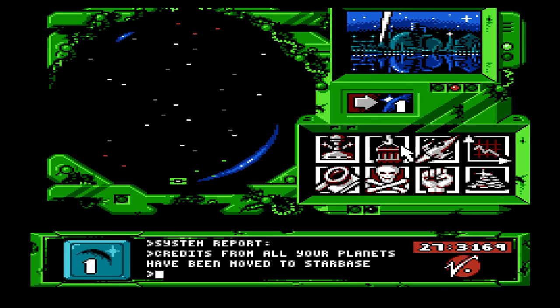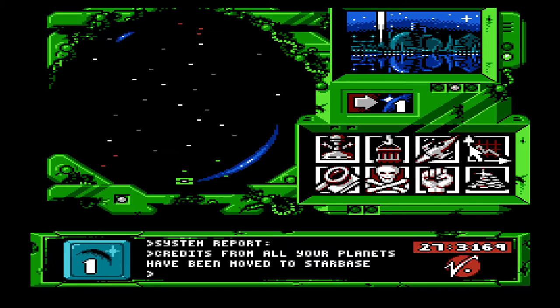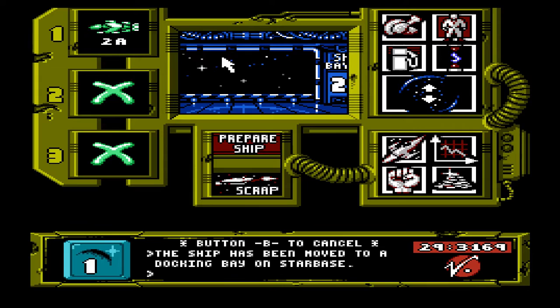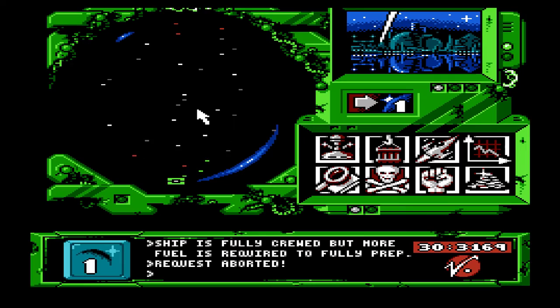It's bought here. Alright. Battlecruiser. Buy. Buy the ship. Are you sure? Blah blah blah blah blah. Confirm. So because I've bought one before, yeah. It's called 2A instead of 1A. More fuel is required. So here — exactly how much fuel does it need? I have 1600 and it's slowly climbing.